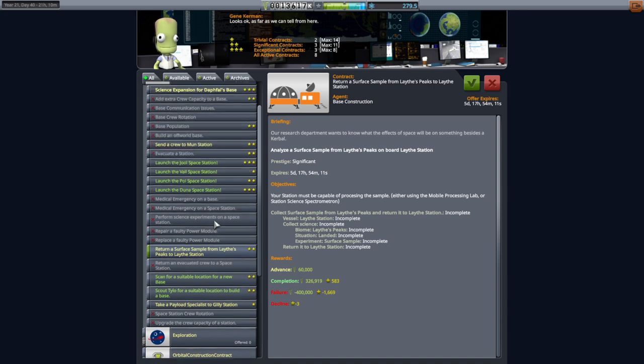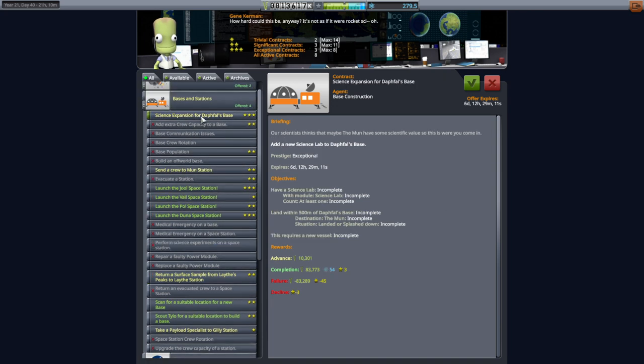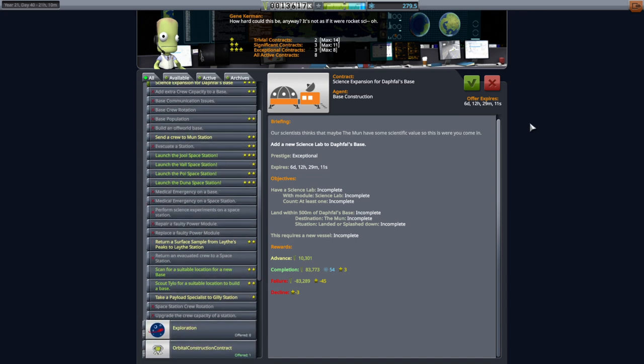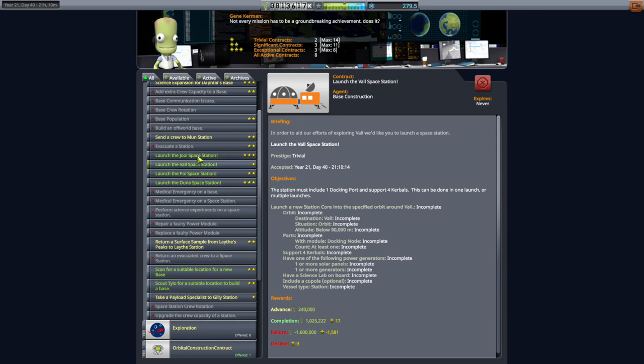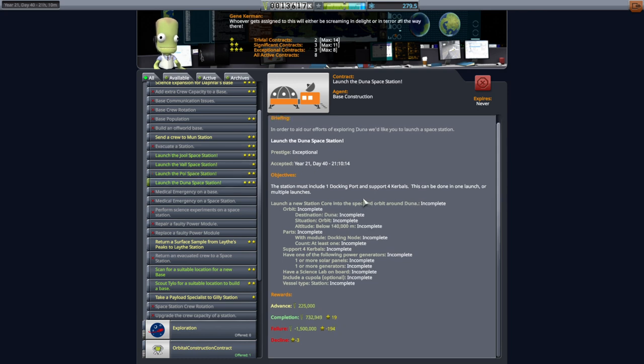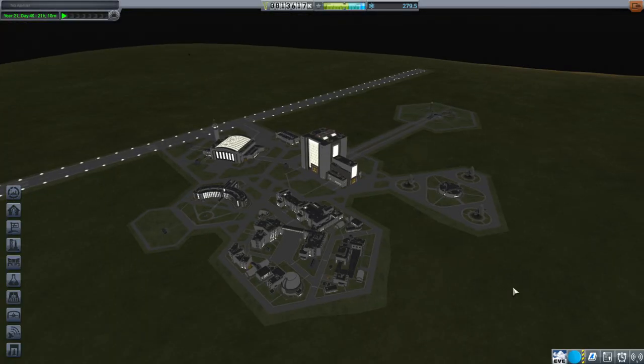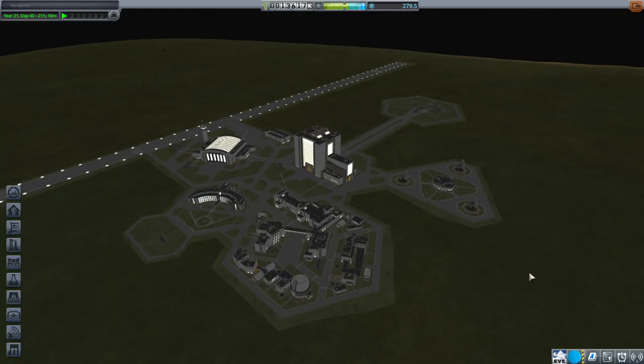These are interesting contracts. The bases and stations contract pack hasn't been updated in a long long time, so I was sort of worried that it wouldn't work properly, but it seems to be working just fine. Obviously we'll see in the execution of the contracts and whether it gives us what we deserve at the end, in which case we'll have plenty of funds to do more things. So even though we've completed the tech tree, we are still limited by funds.